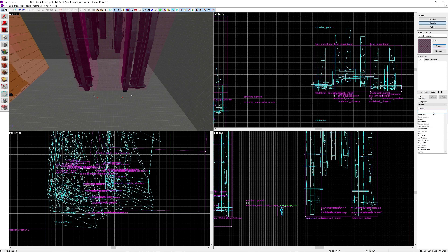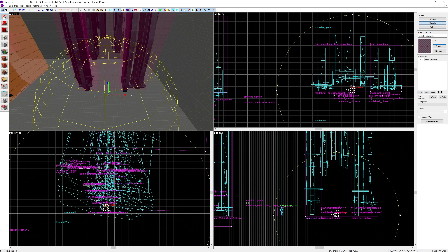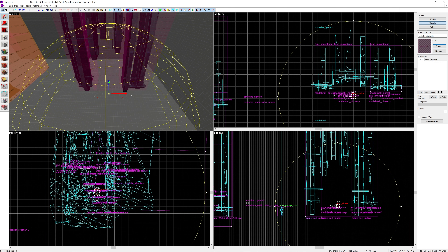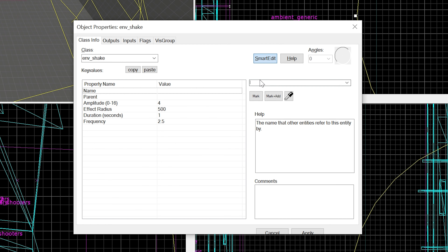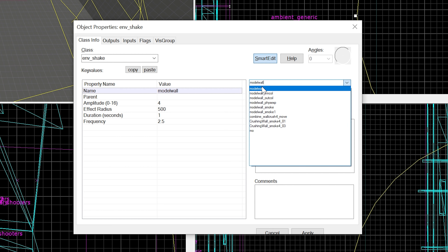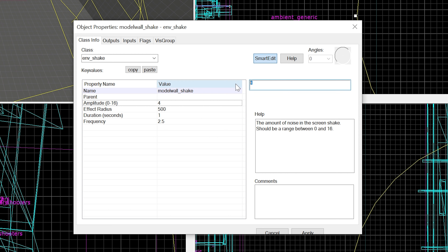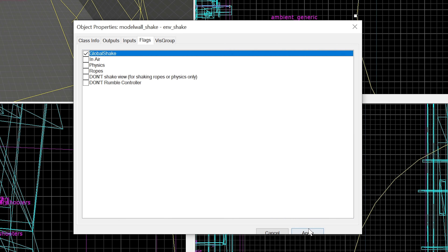We're also going to create an env_shake entity - just put that about in the middle. Call it 'model wall shake'. The amplitude should be 16, effect radius 512, duration 2, and frequency 16. Under flags we want this to be a global shake.